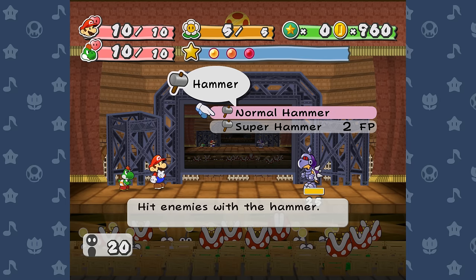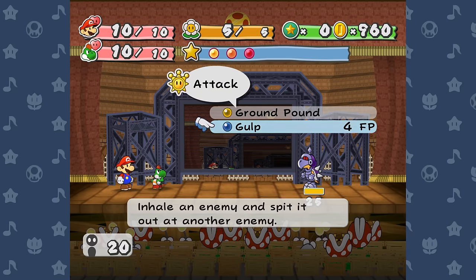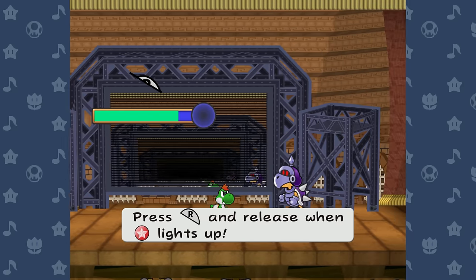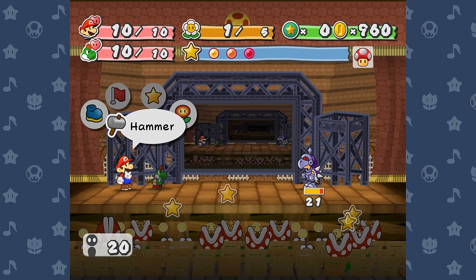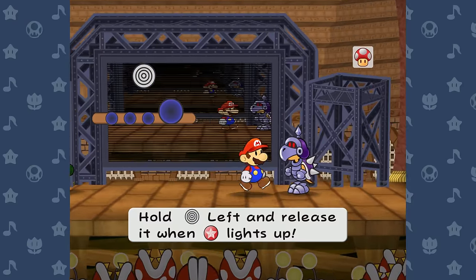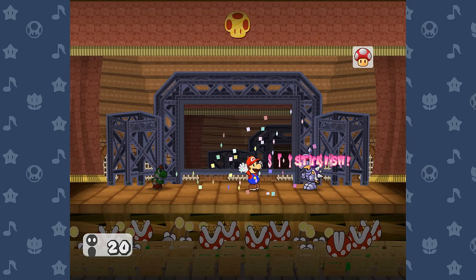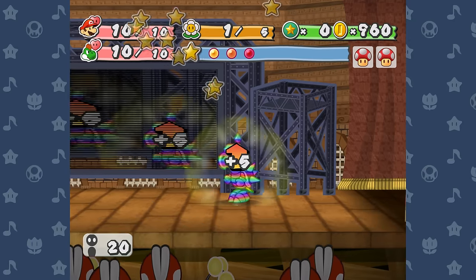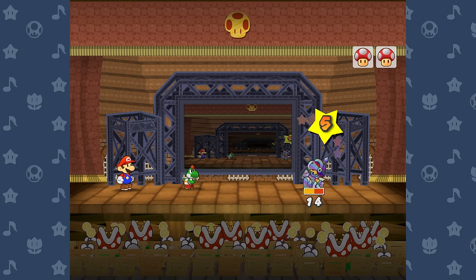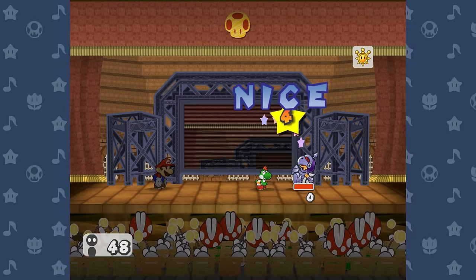'Win before taking 20 HP of damage' showed up again against the Dark Koopatrol, and that one actually felt a bit threatening for probably the first time in my entire life. Since he has 2 defense and my partners aren't ranked up, the only partner that can hurt him at all is Yoshi using Gulp. I could have gone back to Petalburg to buy a Pow Block and knock the guy over, but I was way too lazy for that. I spammed Hammer with Mario, Gulped with Yoshi, and used some items for damage and FP to finish him with one last Gulp.